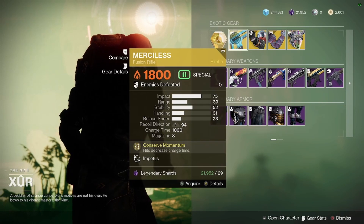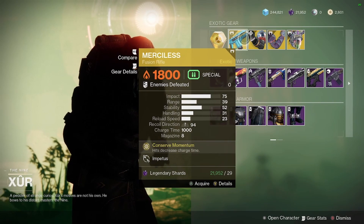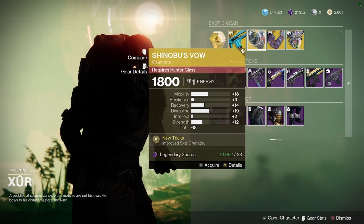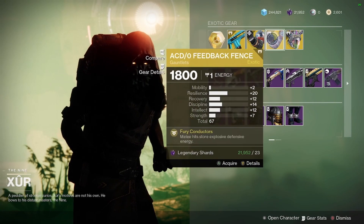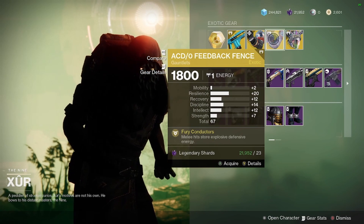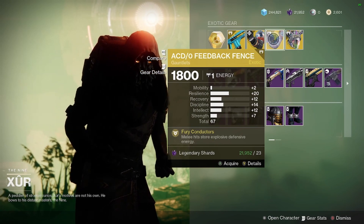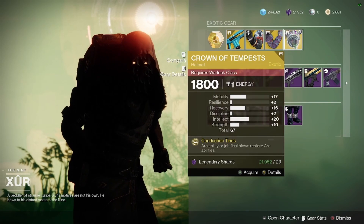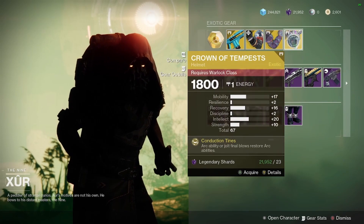He's got the Merciless Fusion Rifle, Shinobu's Vow Gauntlets for the Hunter, ACD-0 Feedback Fence Gauntlets for the Titan, and the Crown of Tempest Helmet for the Warlock.